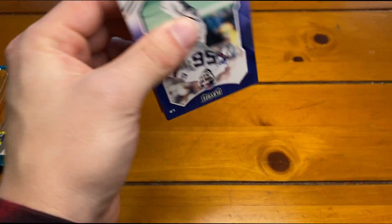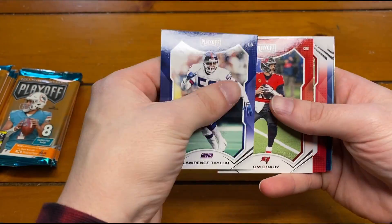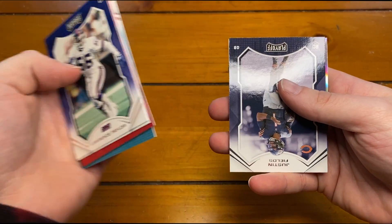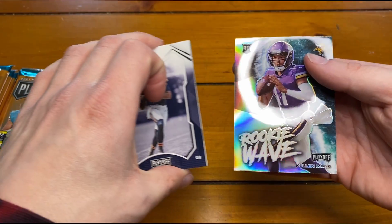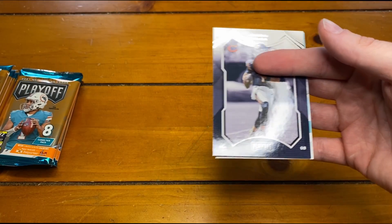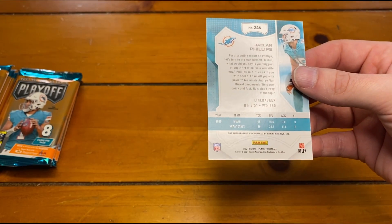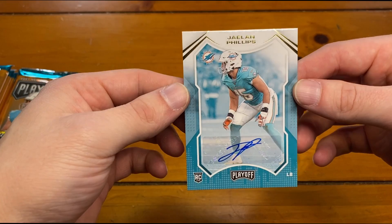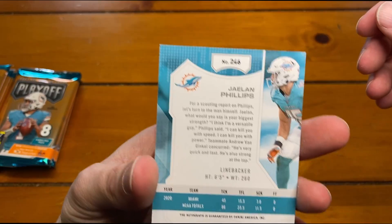What a way to start off the pack. Our mem is in here. Lawrence Taylor, Tom Brady on the base, Nick Bosa, David Johnson, Xavien Howard, a Justin Fields rookie base. Our mem is behind it - on the back we have a Rookie Wave, Kellen Mond. Not bad. Our mem is Jalen Phillips. Justin Fields - oh this is actually one of the autos! It's on a little thicker stock, I thought it was a mem. So Jalen Phillips on the auto - not who we're looking for, but still.